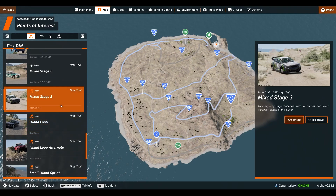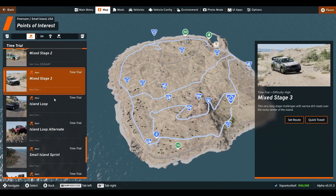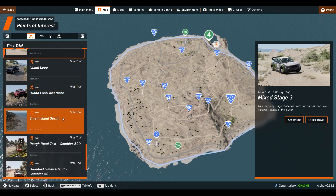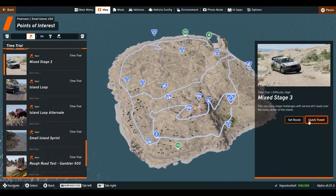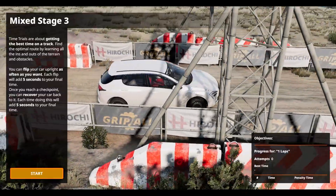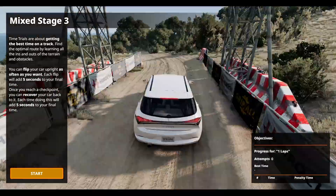You can push them a lot harder, throw them around a lot more, and not have to worry as much. So we're going on to Mixed Stage 3, then Island Loop, Island Loop Alternate, around the beach, two more Gambler things, and a mountain climb. Let's get into it — hopefully I can finish this. Okay, Mixed Stage 3 and the typical time trial stuff.